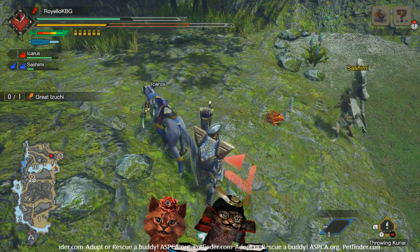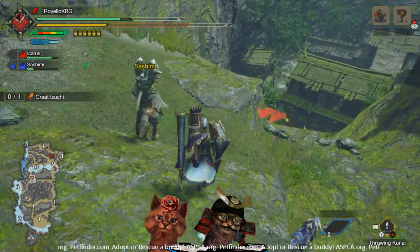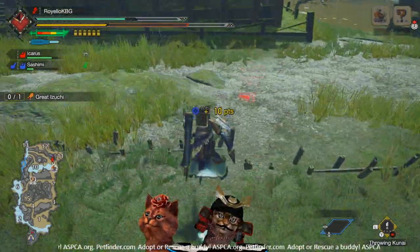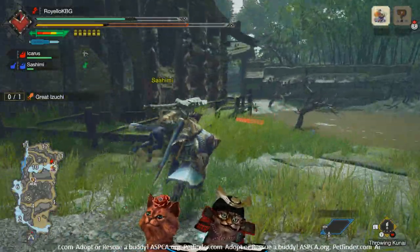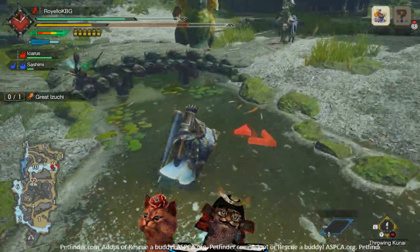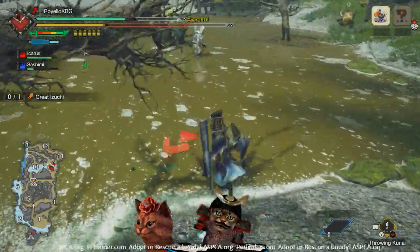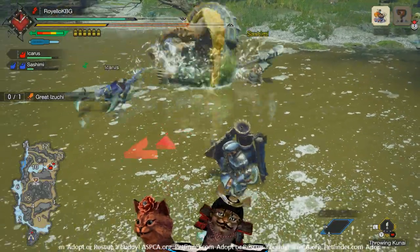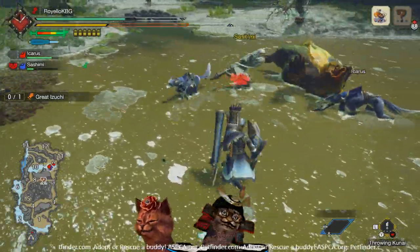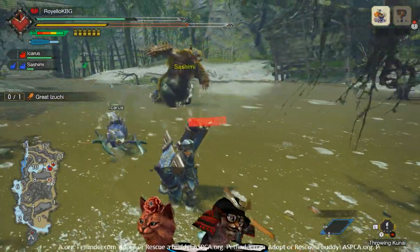Next up is the blast toad — our blasty boy. You can pick him up, put him in your pocket, and go blow him up on a monster. We've spotted the Azuros running down here. Go ahead and set down the blast toad — he puts up a puff of smoke — and the damage? 140! It's like two large barrel bombs. So it does a serious amount of damage.